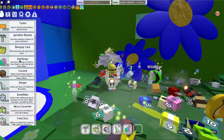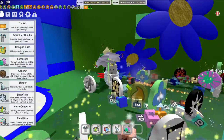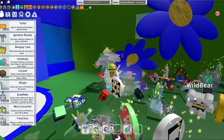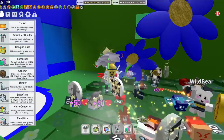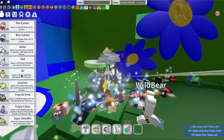I would definitely recommend having your stingers if you have enough to spare in a fight like this. My stingers are already in the hotbar. You can just drag your stingers down here and drop them in the hotbar to remove them or put them in there either way.